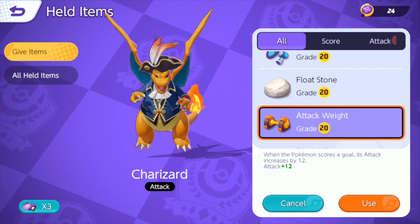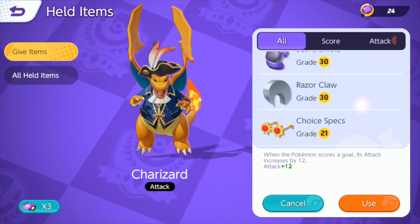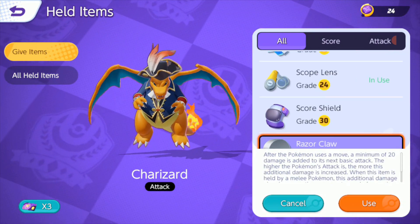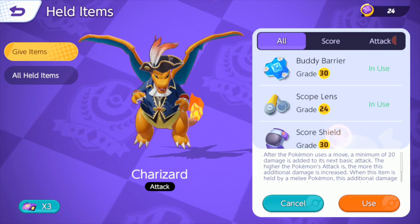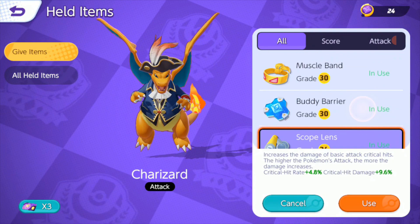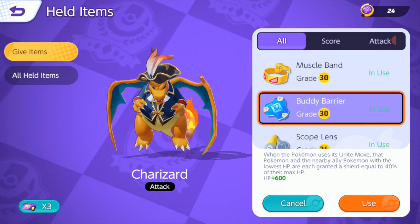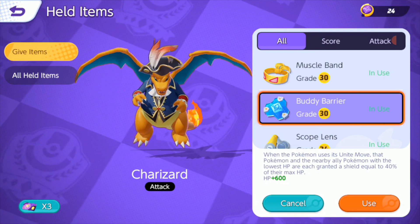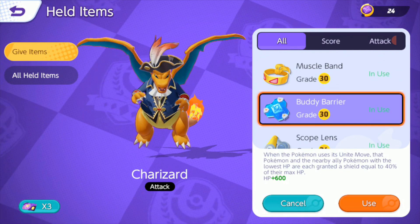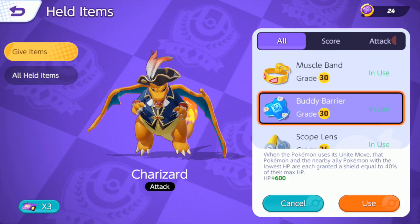Attack Weight is more of a liability with Charizard where it takes so long to channel a score. Razor Claw is not too great on Charizard, but if you really want to run a crit build, you could run Scope Lens and Razor Claw and pull off Muscle Band — it would deal a fair amount of damage, especially at half health or lower. But part of Charizard is his survivability too; he can just stand there and breathe fire on people until they die.